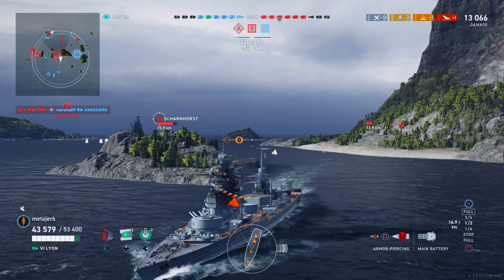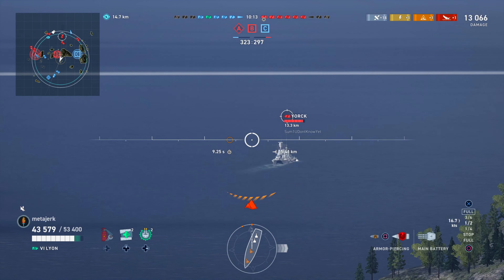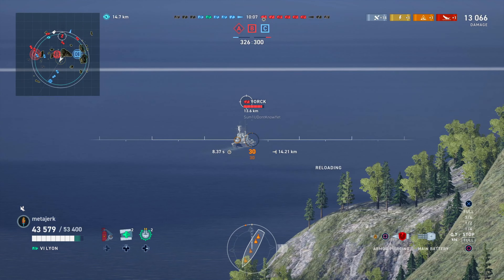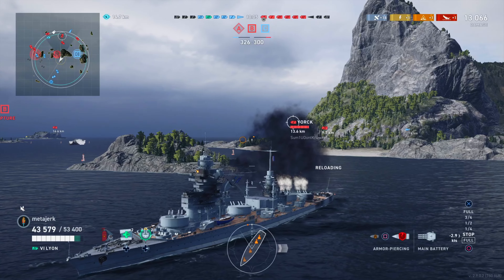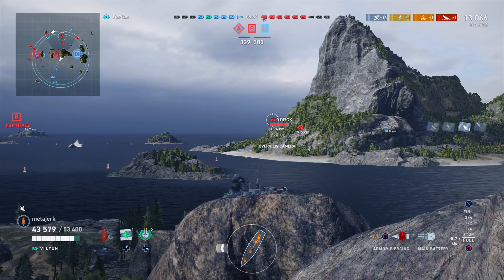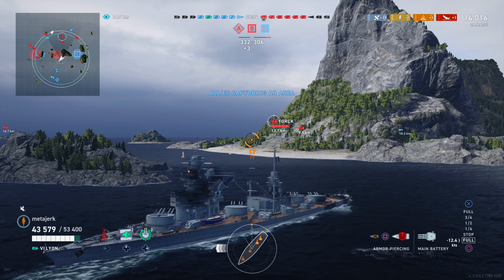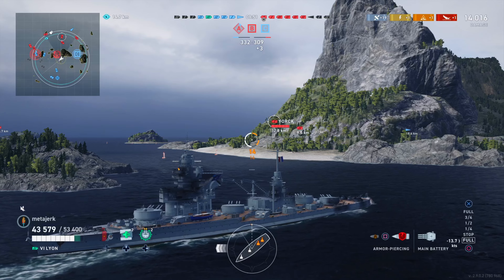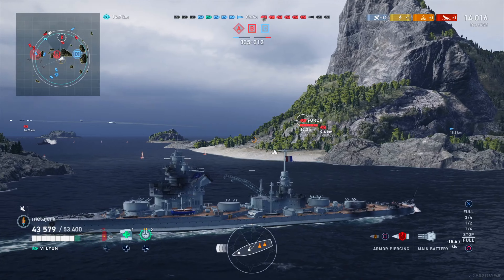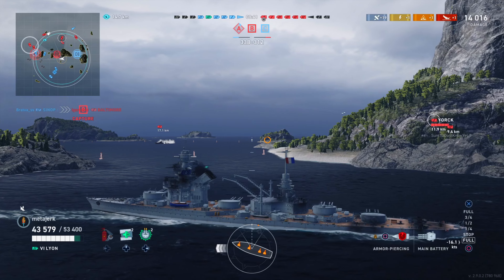Let's do a mini-map breakdown. Our Shiratsuyu from C-cap has opted to — man, I don't even know — I guess they're out there trying to torp ships. There's a really big battle going on over at A that I would love to be able to help out with. I've got a couple of jabronis south of me doing who-knows-what, so ultimately what I want to do is support A by setting up a crossfire from B. I've got a few ships to deal with first before that can happen.